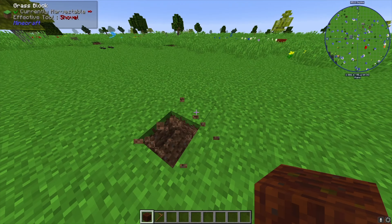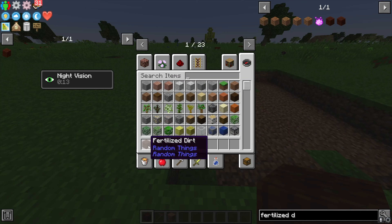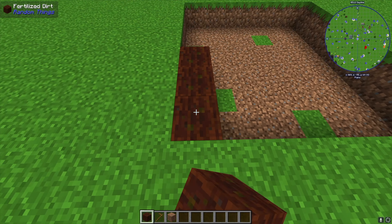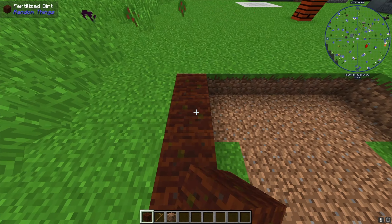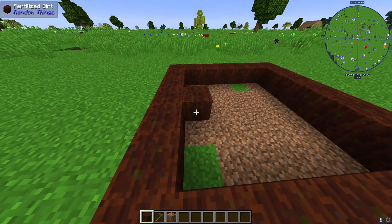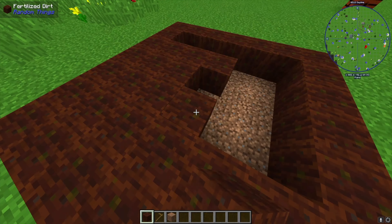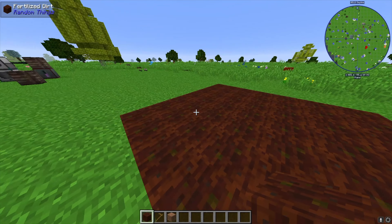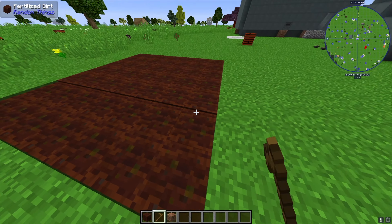We're going to clear out a 7x7 area and fill it in with fertilized dirt. Fertilized dirt is a block added by Random Things, and what it does is make your crops grow three times faster. It also doesn't need a water source and cannot be broken by jumping on it, which is great since mobs can sometimes jump on crops and ruin your farm. You'll still need to take a hoe to it, but these are so much better than vanilla dirt.